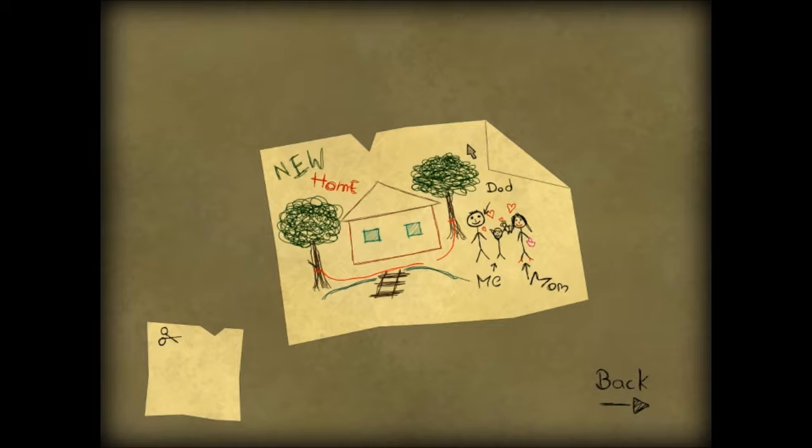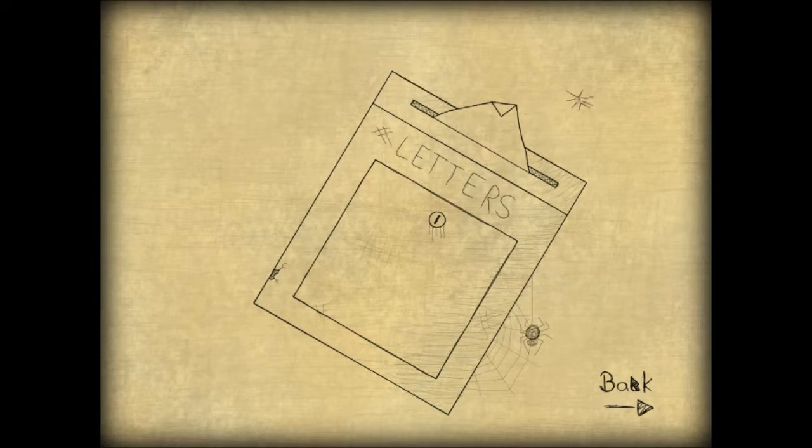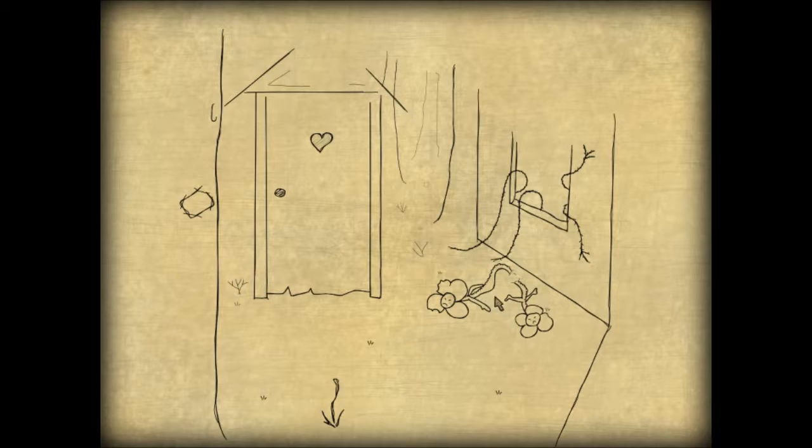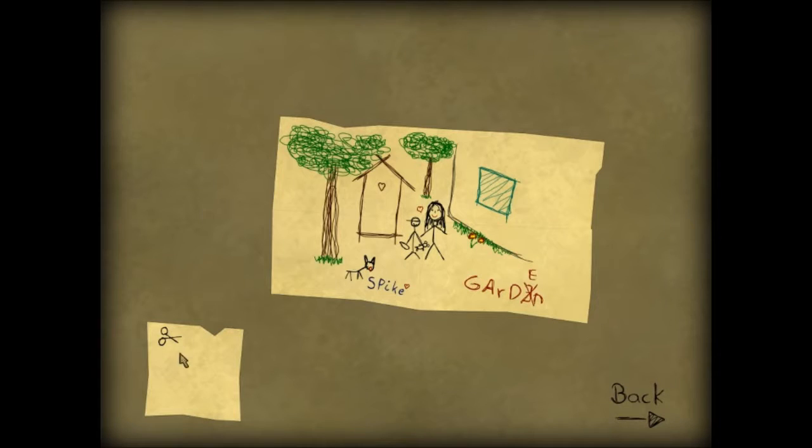You progress through this one by finding objects within pictures, and then the pictures actually tell the story. As you can see here we have him, his dad and his mom, and they're at a new house. I picked up a pair of scissors, and in order to get the pictures to work - now I have the scissors down here.